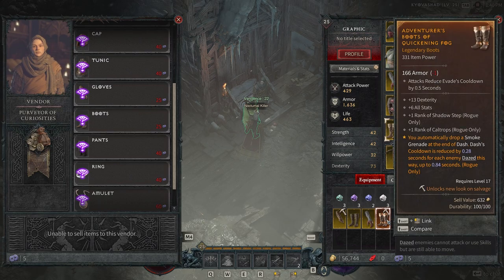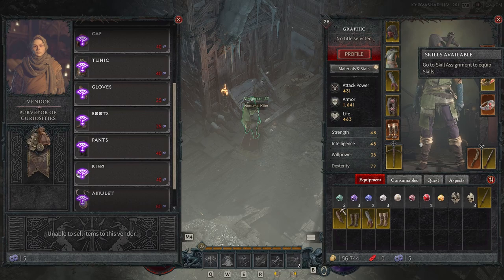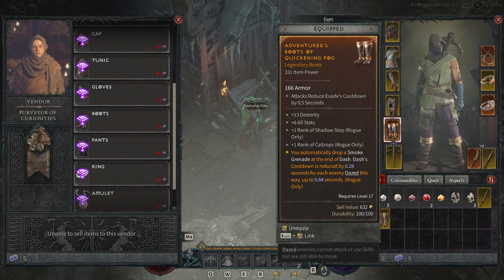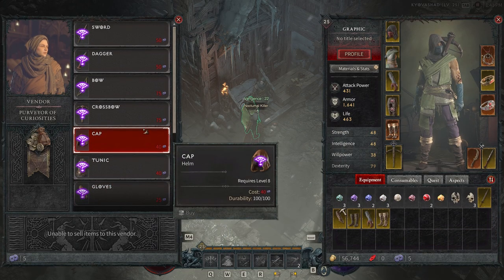Look at that — we got a legendary: Adventurer's Boots of the Quickening Fog. The affix reads: 'You automatically drop a Smoke Grenade at the end of a Dash; Dash's cooldown is reduced by 0.28 seconds for each enemy it passes through, up to 0.84 seconds.' It's a very solid drop. It also gives plus one rank to Caltrops, plus one rank to Shadow Step, and plus six to all stats. The item power is 331 versus our current 334 — we'll lose about one armor but we're putting it on for the skill rank additions and the Smoke Grenade effect.